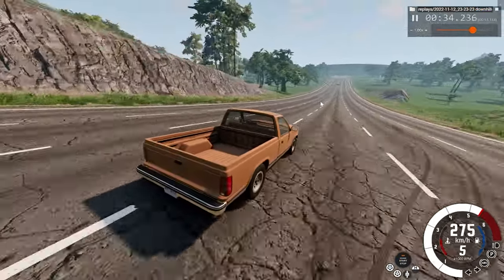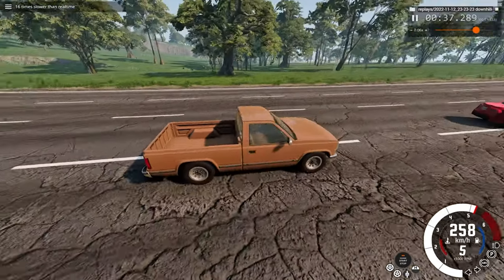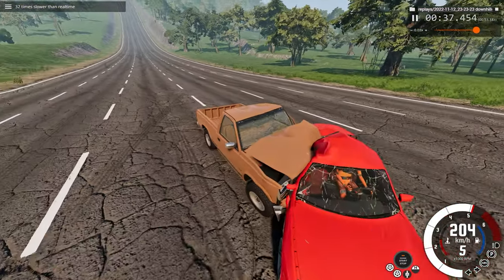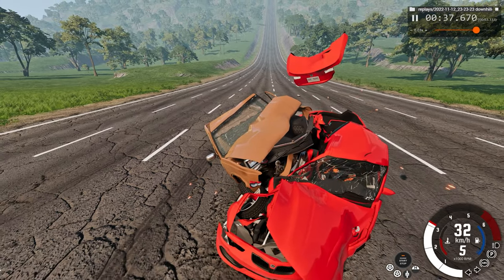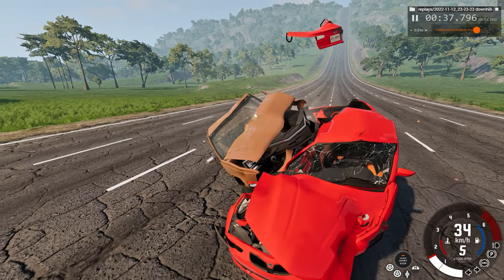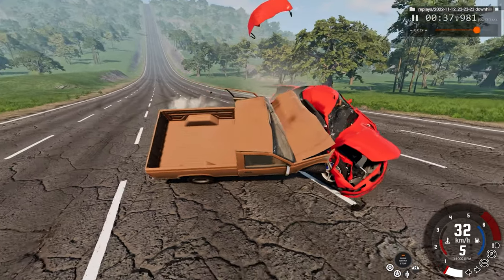Now we will watch what happened in slow motion at 16 times regular speed. Take a good look at the dummy and what happens to him. He doesn't go into motion until after the drop actually impacts him. So that's a clear unsurvivable car crash for him.